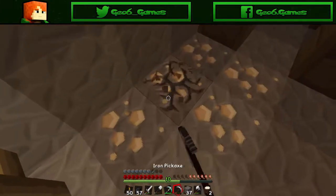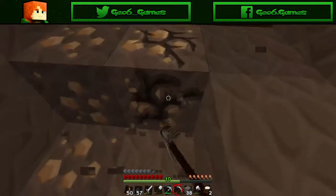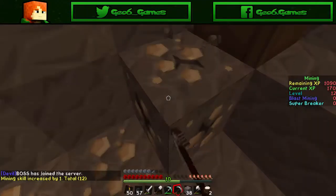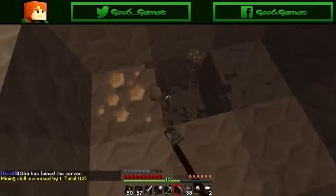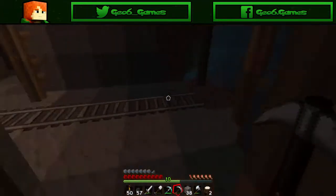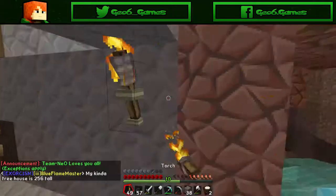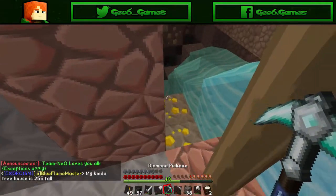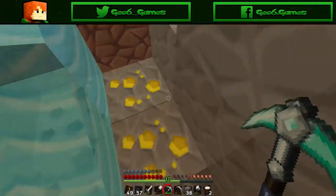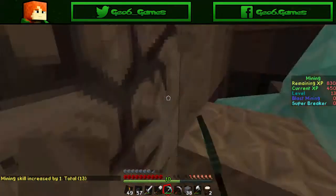More iron down this way. We are going to have a lot of iron at this rate. This is going to replace the iron that I used for the anvil. So that's good. And I'm down there — as long as I smell some gold. I don't really use gold that much, except for making more golden shovels. So I just keep a little bit for that.